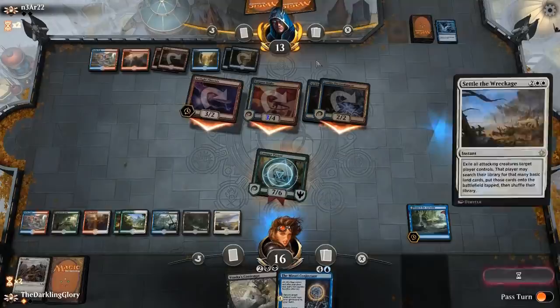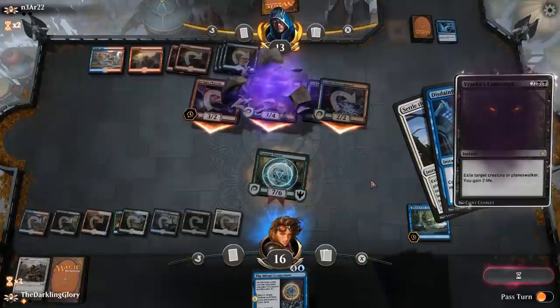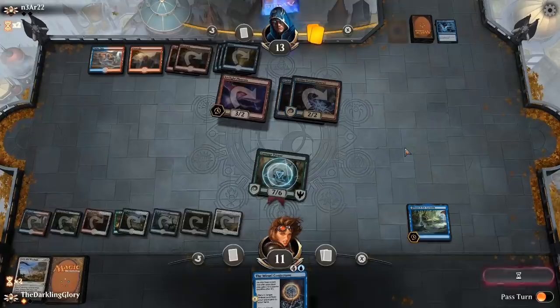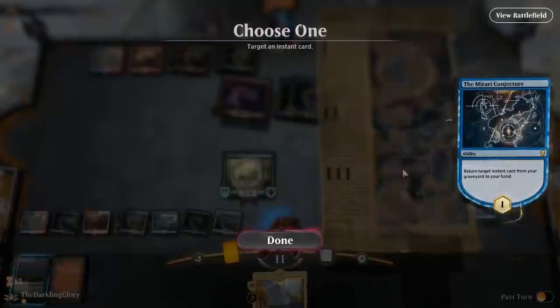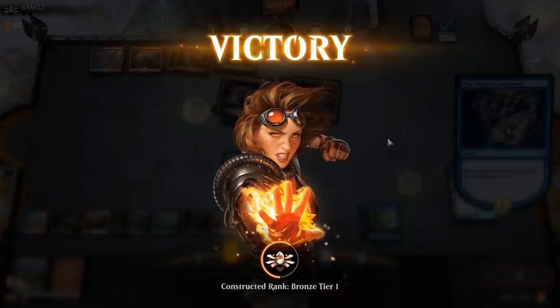This still lets us cast Vraska's Contempt afterwards, even if they have a counter. The opponent basically needs two counters here to be very in this game at all, otherwise we're going to run away with it pretty hard. They got the Disdainful Stroke — that's fine. Going to take seven here. We are winning the race on board. Opponent packs it in — they weren't going to be able to grind through that. So that's the two ways the deck can win: we got our combo and ran off with it, and then we just cast a Carnage Tyrant and opponent couldn't beat it. I'll be back for the third match — let's see if we can end two and one.